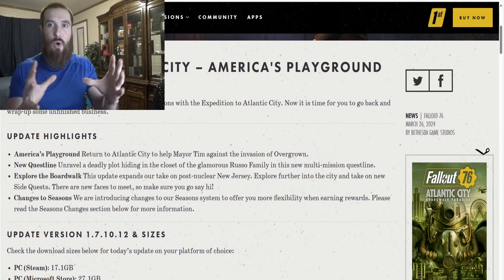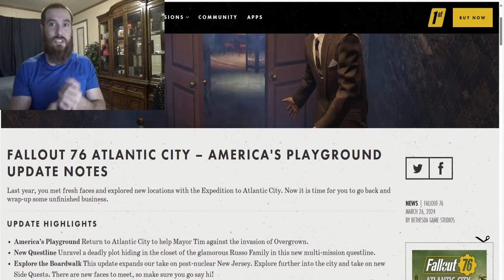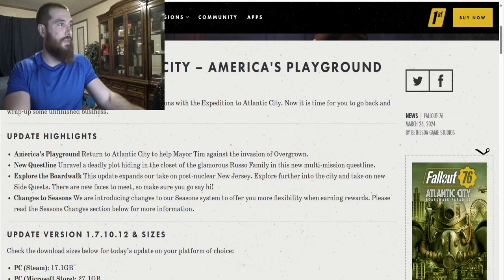So this is the more free roam style over at Atlantic City, which I was pretty stoked about. I might jump into this and check out the missions and make some videos. Here are the update highlights: America's Playground — return to Atlantic City to help Mayor Tim against the invasion of Overgrown. New questline — unravel a deadly plot hiding in the closet of the glamorous Russo family. Explore the boardwalk — this update expands our take on post-nuclear New Jersey, with new side quests and new faces to meet. Changes to Seasons are also being introduced to offer more flexibility when earning rewards.